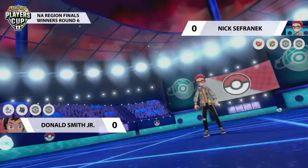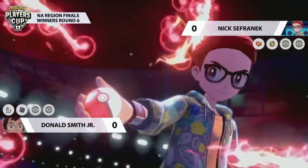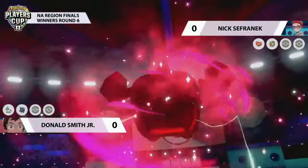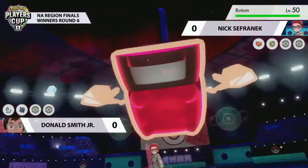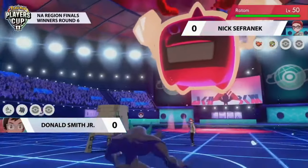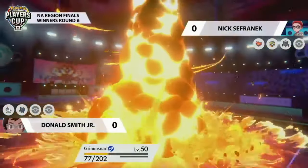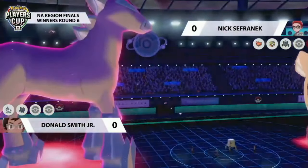Nick goes on the offensive, Dynamaxing his own Pokémon — very unsurprisingly the Rotom, particularly with that Nasty Plot boost. It doesn't want to take an early KO and wants to utilize the boost it's gotten. Rotom goes for Max Flare — not only dealing good damage to the opposing Grimsnarl and picking up the KO, it's also going to reset the weather, bringing the sun onto the field and removing the hail.